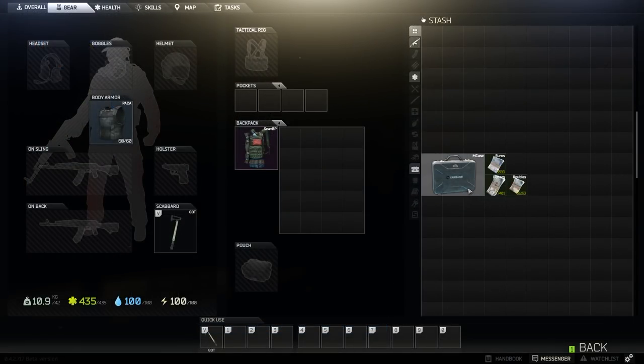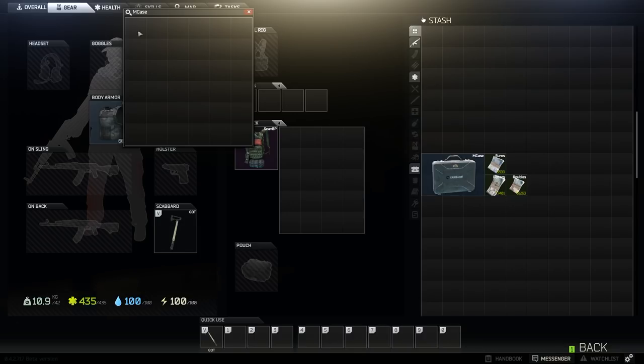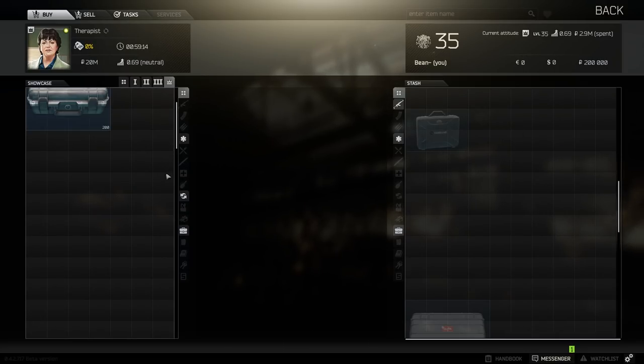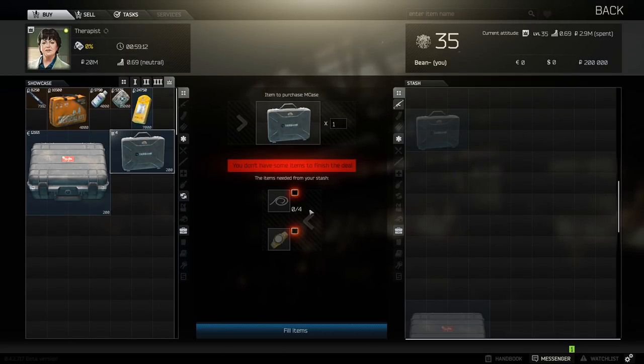The money case is pretty straightforward — it holds money. It can be obtained from Therapist for one Rolex watch and four gold chains, both of which can be found in safes on every map. In the game's current state, the money inside the case cannot be used with the traders; it needs to be removed from the case beforehand. This will most likely change within the next couple of patches.